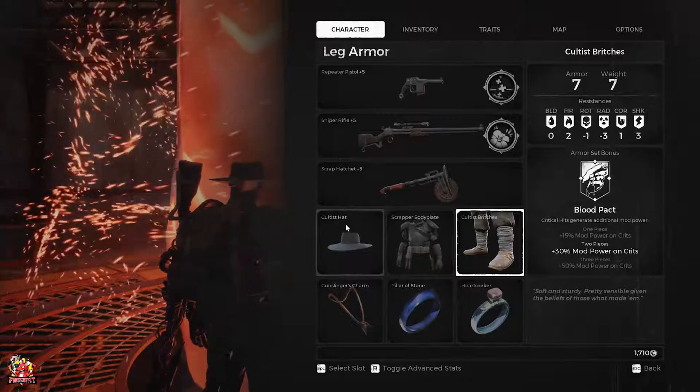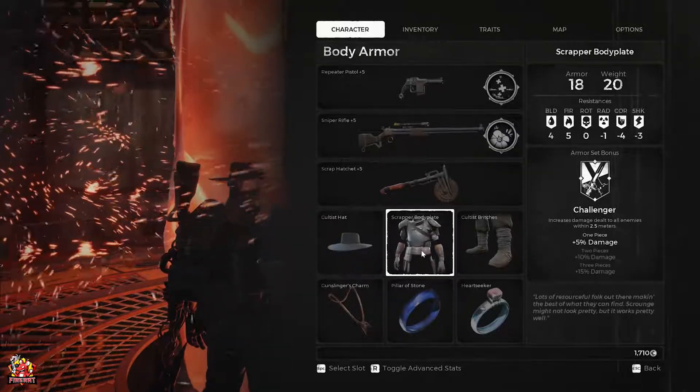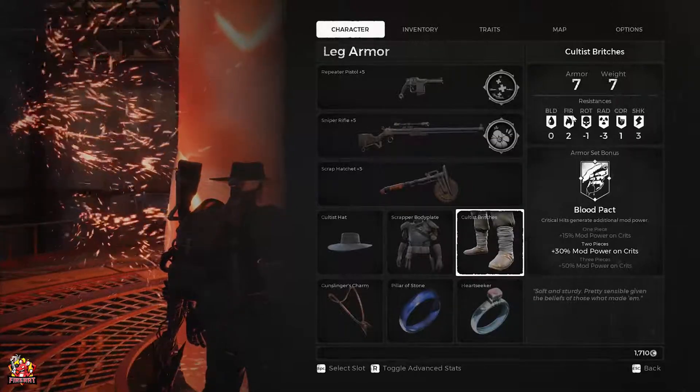With the armour you need to concentrate your efforts on fire reduction or fire protection. I use the Cultist Hat, which has got two. You've got the Scrapper Bodyplate, which has got five. And the Cultist Bridges, which has got two.